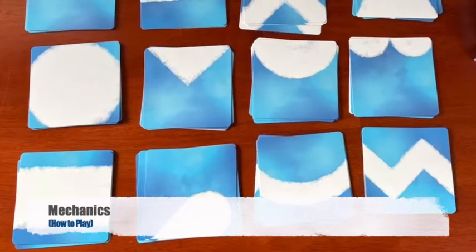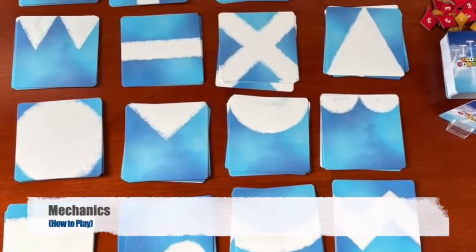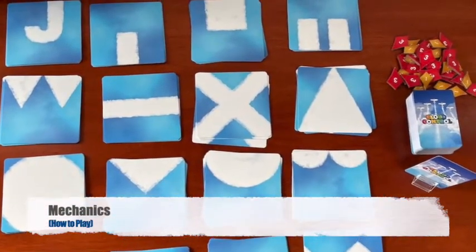Anyway, to start, you separate the 64 cards into 16 stacks — that's 4 of each type. Arrange these stacks in a 4x4 grid in the middle of the table. This is the hardest part of the game.